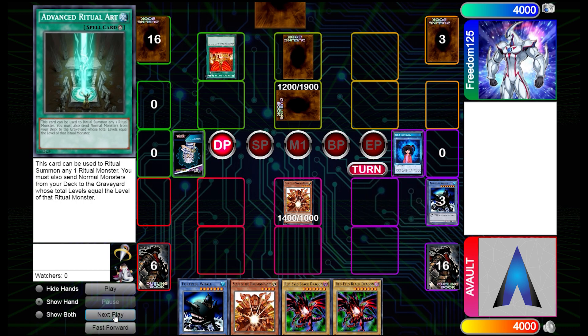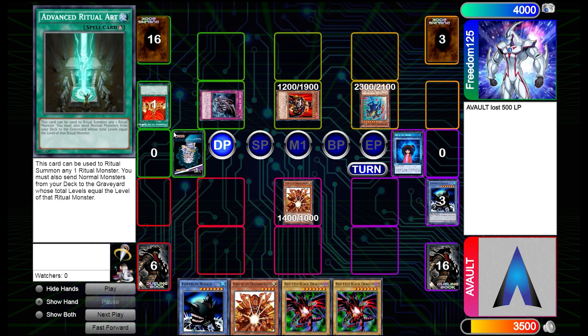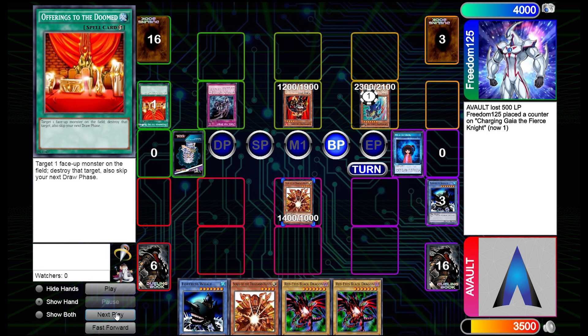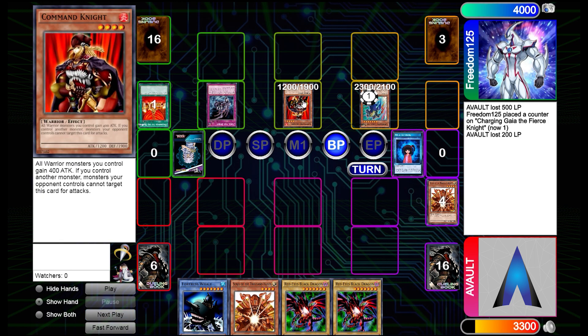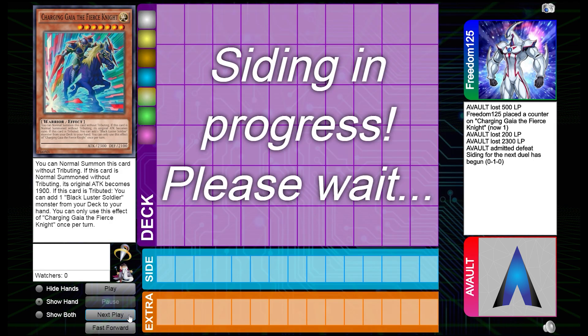You can see how quickly we bring out Fortress Whale, but unfortunately Offerings to the Doom takes it away — all that hard work gone. We swing in for attack and see what they have. They have a Command Knight and Zulma as well. They summon Guy of the Fierce Knight and start beating us down. Command Knight is at 1600, and with the extra 400 boost, plus Zulma's effect, they just one-shot us. Game over.